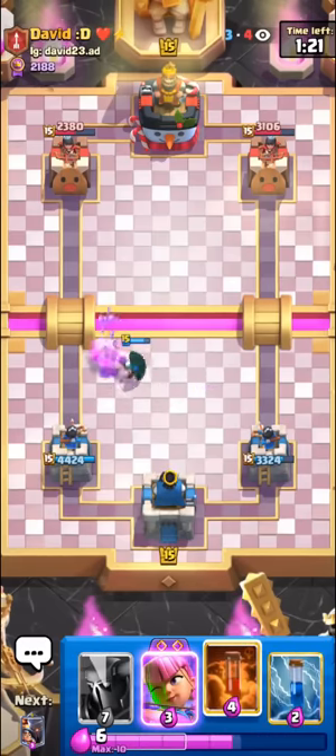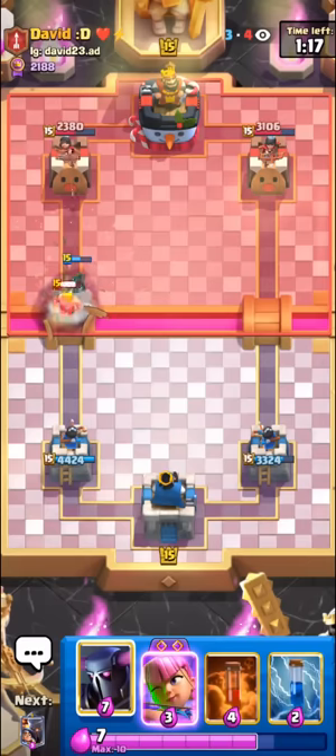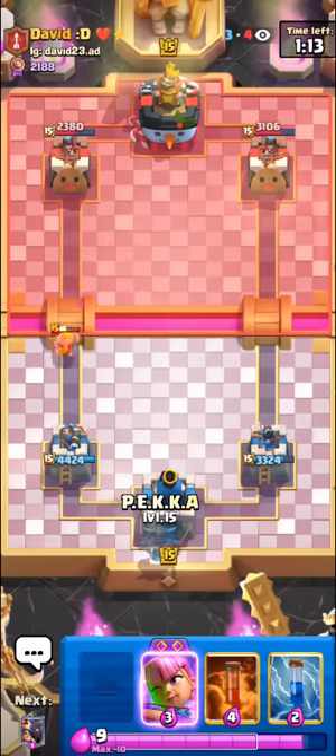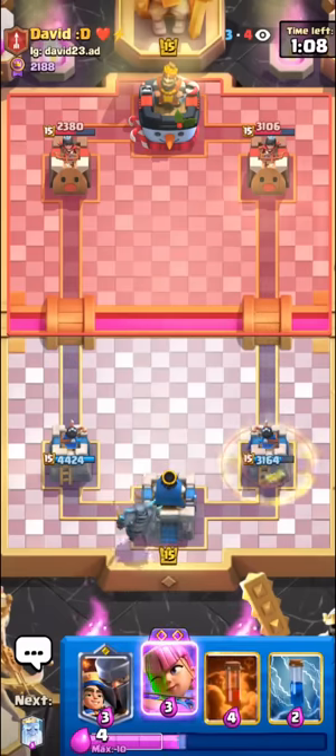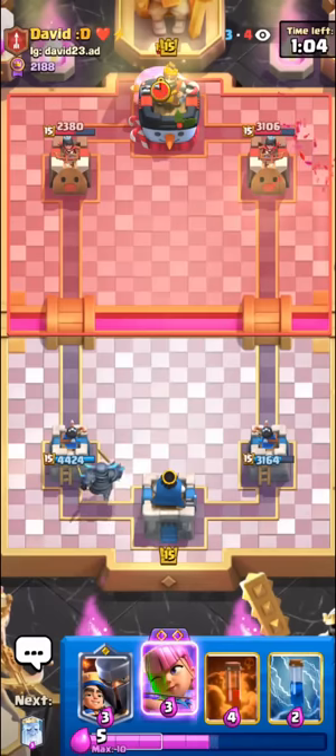We do already have the Archer's Evolution, which is really helpful. Once we hit 10 elixir, we can just go in for the P.E.K.K.A. in the back. Reason being is that if he tries to spam us, we have Evo Archers, so we're gonna be fine either way. He's down some elixir as well.